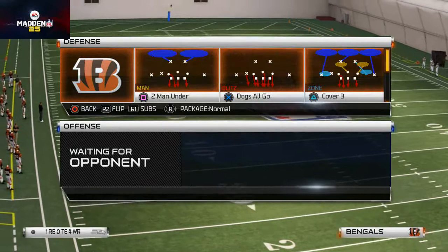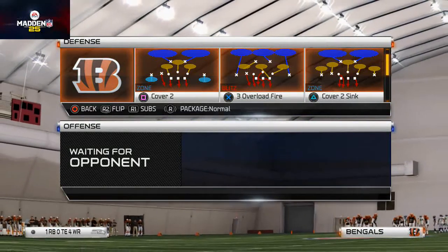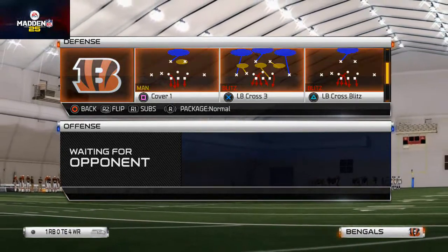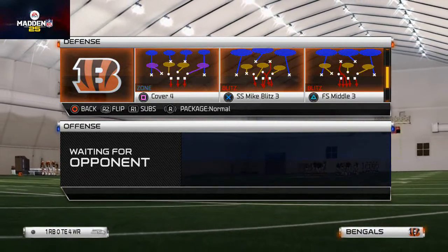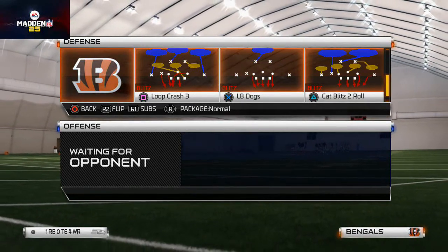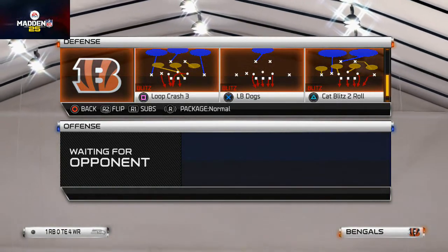Sorry about that. But back to the LB Dogs — you could also do this out of Cover 3. So if you're more of a zone guy, go Cover 3. If you're more of a man guy, go LB Dogs. I like LB Dogs — that's my personality. I was in Cover 3 for a while, but I think LB Dogs is just a little bit better. The man coverage actually sticks, and because of how many zone blitzes I run, it's good to have those man variances.